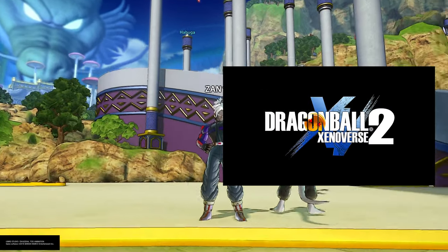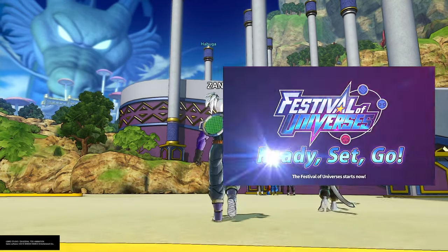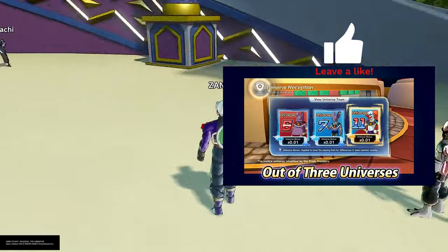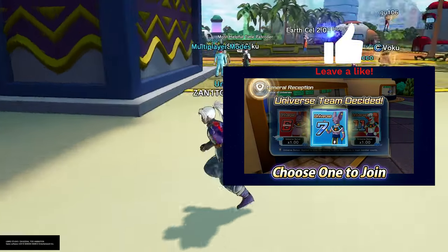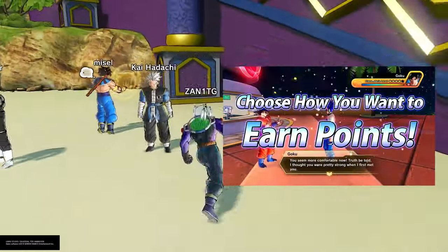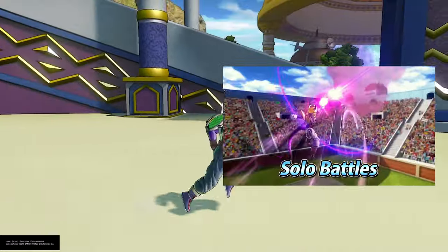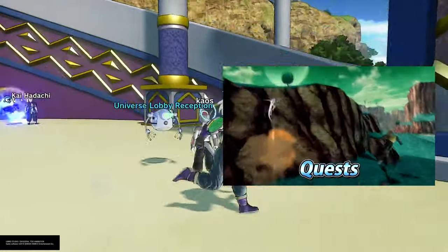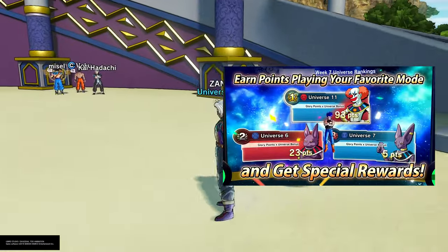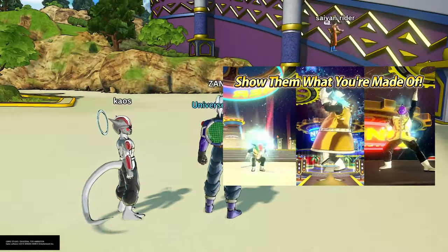Dragon Ball Xenoverse 2 has added a new mode called Festival of Universes. There's a trailer that they dropped — I'm putting it up on the screen here. As you can see, I'm walking up to the Universe Lobby Reception. This is the new section. If you've seen my other video, this is how you get Ultra Instinct — he stands right here. But in this video, I'm going to be showcasing the lobby and all that stuff and what you can do in the actual Festival of Universes. Because I actually think it's really cool — not too groundbreaking, but really cool. So let's get into it.